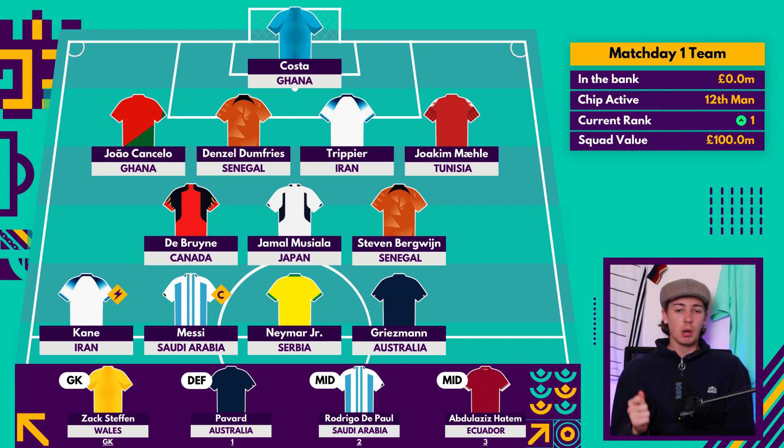We've stuck with Jamal Musiala at £8 million — he's the player I have least confidence in from the starting 11, so we could look for a replacement around that price tag. He does have a good fixture against Japan in match day one and has been in great form for Bayern Munich, but he hasn't fully proven himself at the international stage yet, so it's a bit of a wait-and-see.